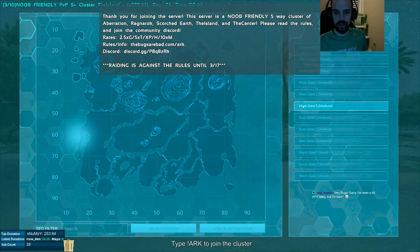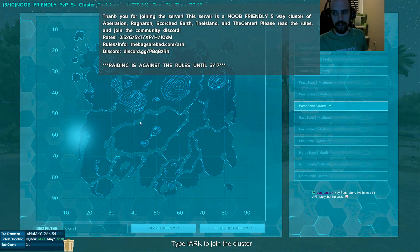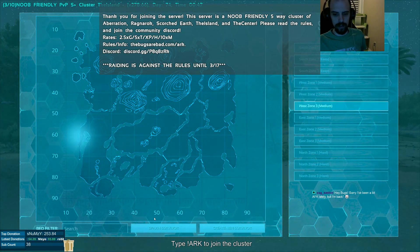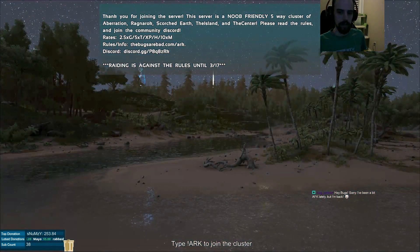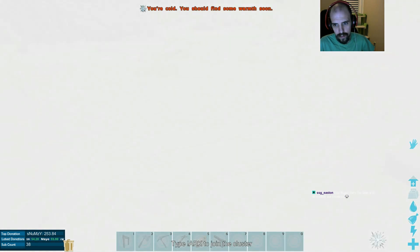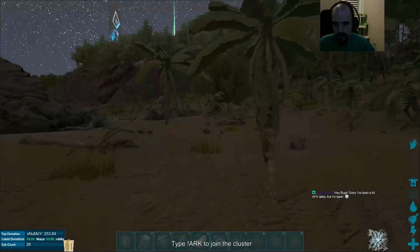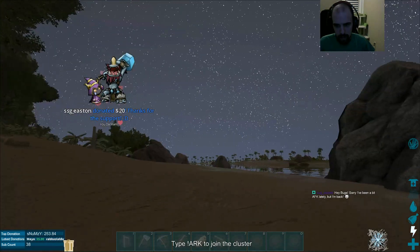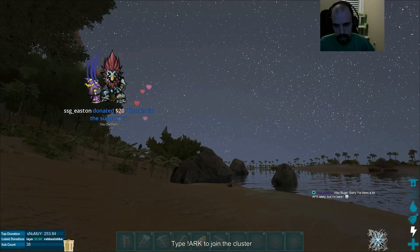Now we'll be transferring over to The Island. My favorite place to spawn on The Island gets you closest to Red Obelisk — West Zone 3. That way you can download your dinosaurs or items that you want to bring over there. Sometimes you don't get the spot you want to be and you'll have to make a run for it. Sometimes it's risky, sometimes it's not.